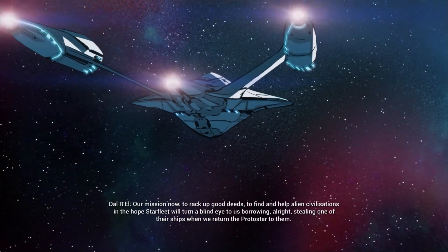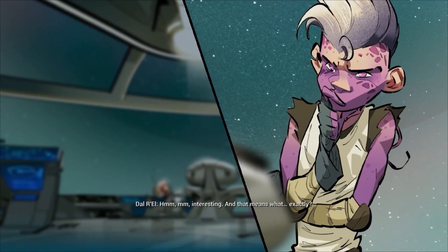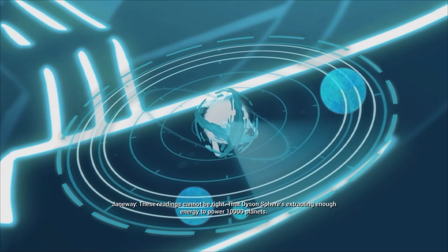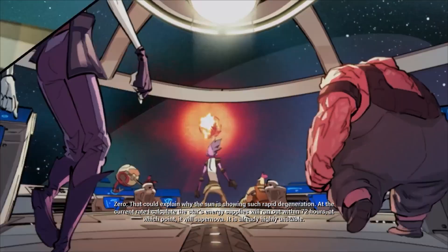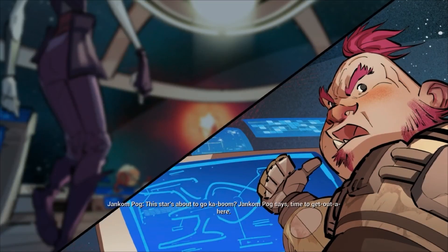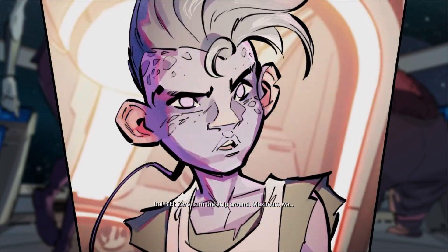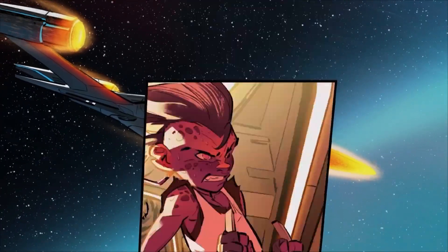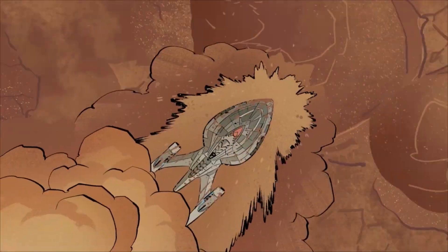Our voyage begins with the crew investigating a solar system with a sun similar to Earth's. However, the crew sees a device encompassing the sun. A Dyson sphere is extracting enough energy to power 10,000 planets, which explains why the sun is showing such rapid degeneration. At the current rate, the star's energy supplies will run out within 72 hours, at which point it will supernova. Before the crew can clear the solar system, a sunstorm causes the ship to crash onto one of the surrounding planets, splitting the crew up in the process.